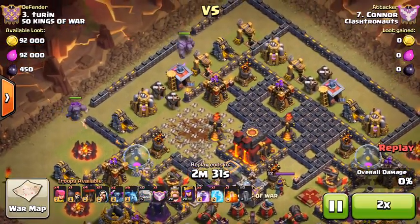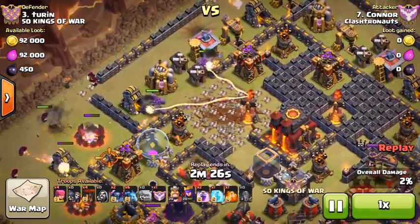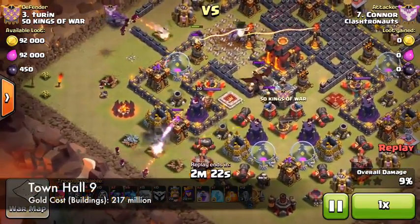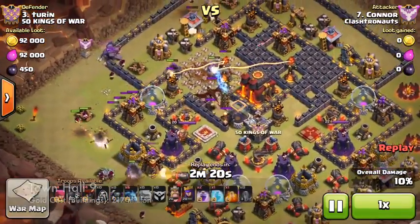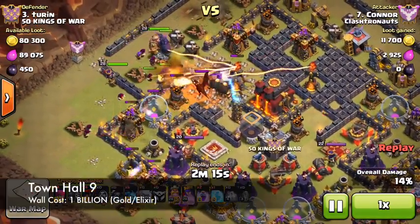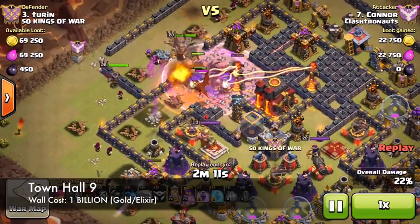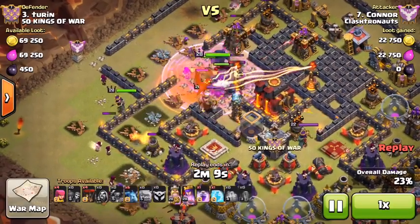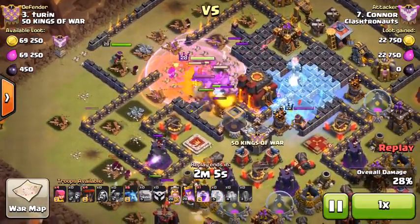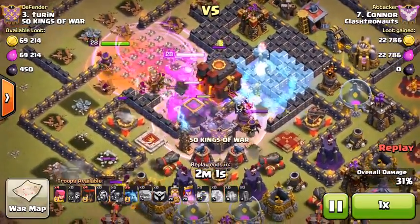Let's look at Town Hall 9 for comparison. At Town Hall 9 you have $217 million in gold upgrades and $107 million in elixir upgrades. Walls cost an unbelievable $1 billion gold or elixir — but the key is you can upgrade those walls using both resources. So you'll never be sitting on full elixir because you can always dump it into walls. Town Hall 9 really doesn't run into that wasted resource problem.